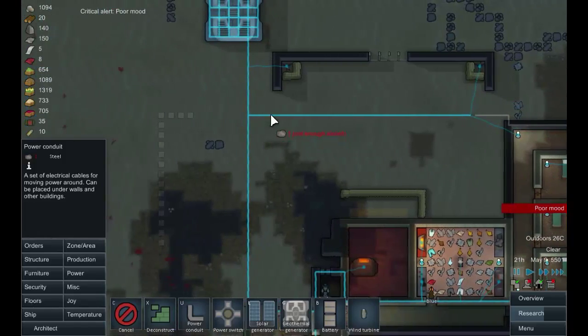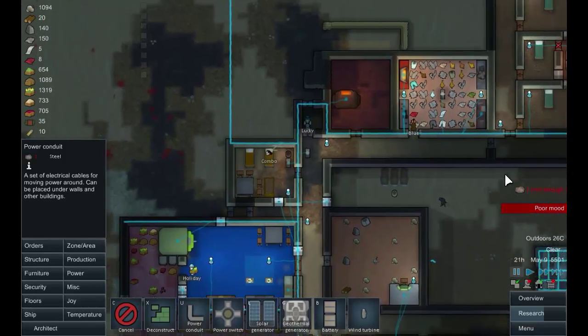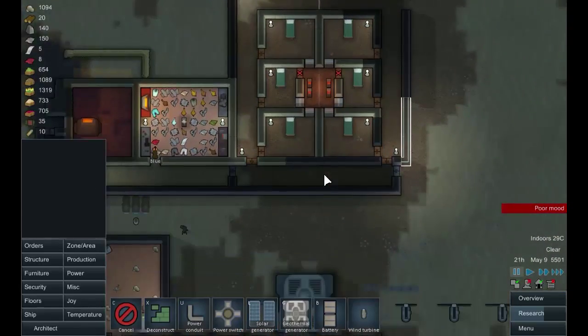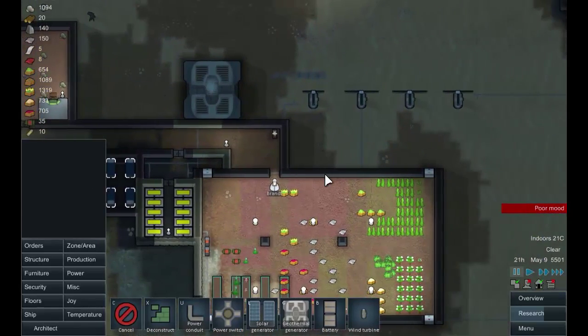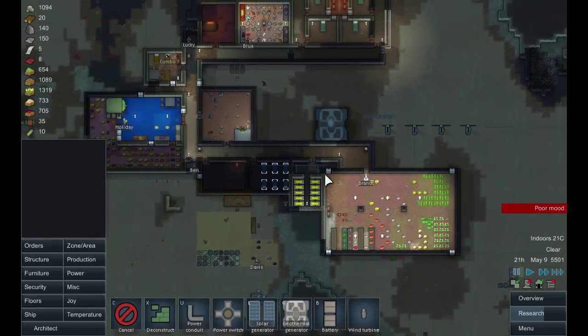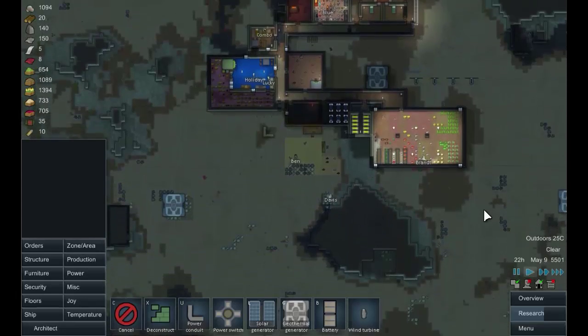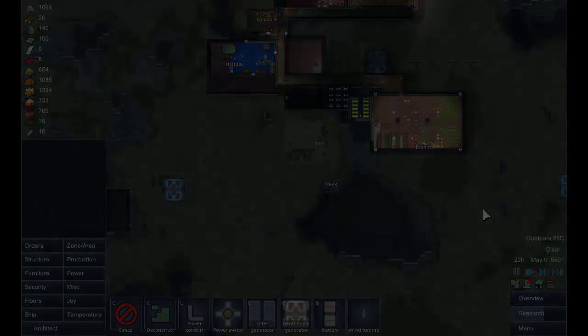Let's get that cross there like that, so we've got a little bit of redundancy in our power. We're creating more power than we need and everything is looking good. So let's leave them there and let them run around. Until then, I've been Simon Parsons. This has been The RimWorld. Thank you and goodnight.